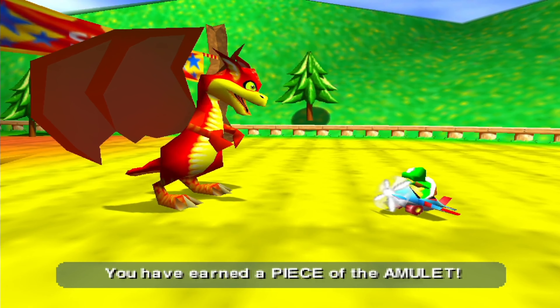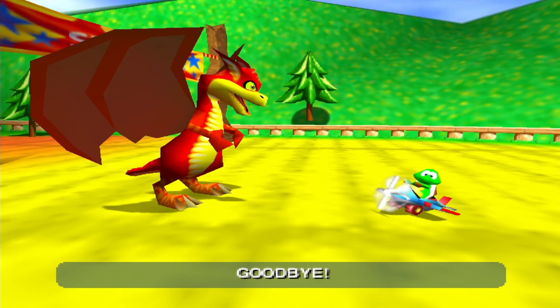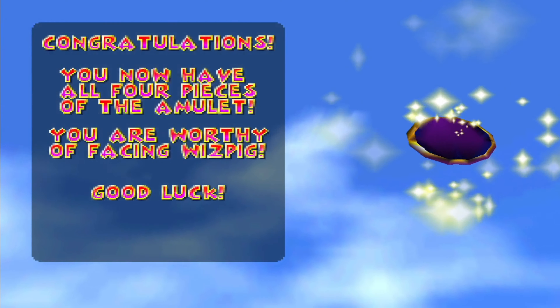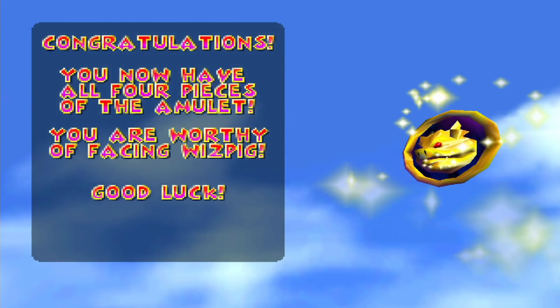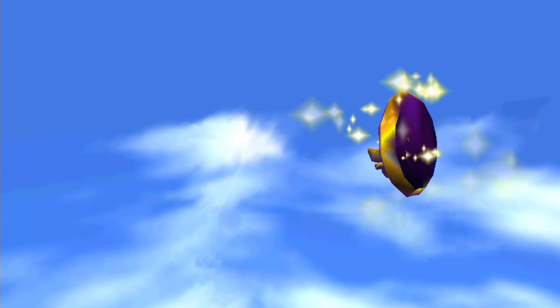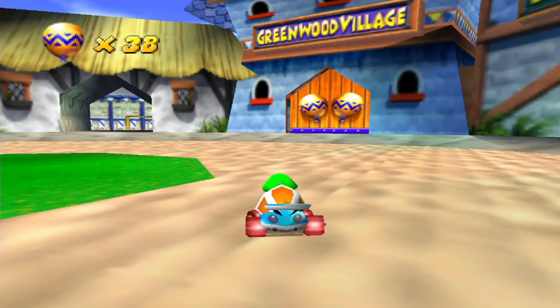Excellent — you have earned a piece of the armor. Now try the trophy challenge. I still like the 'fantastic' a little bit more, but still. After beating the fourth boss, we now get the final piece of the Whispig amulet. Congratulations — you have all four pieces of the amulet, you're worthy of facing Whispig. Good luck. And that is good luck for later, because we're not doing that quite yet — there's still a trophy race we need to take care of first.